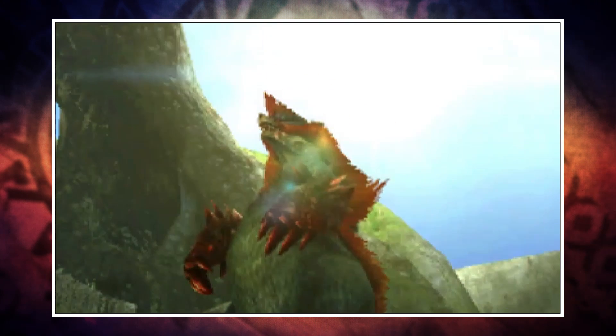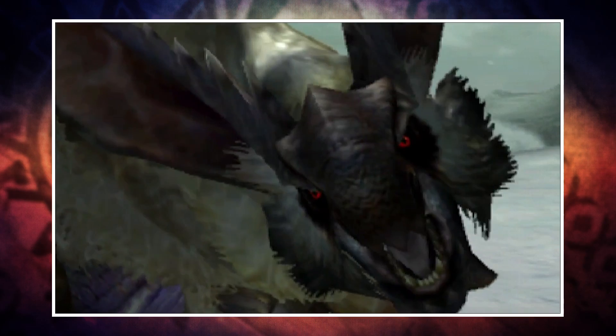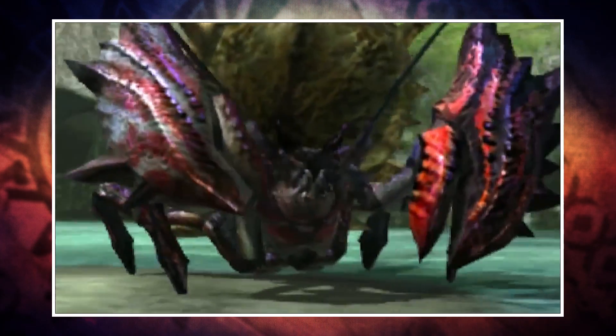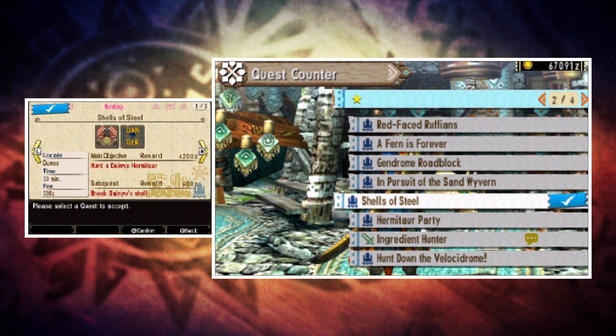The Red Helm Azuros is tied to the quest 'The Ingredient of Legend' — you'll also need to have done a couple of villager requests, but it's super early in the game. For Snow Baron Lagombi you'll need to do the quest 'Snow with Occasional Lagombi,' and to unlock the Stone Fist Daimyo you'll need to do the quest 'Shells of Steel.'